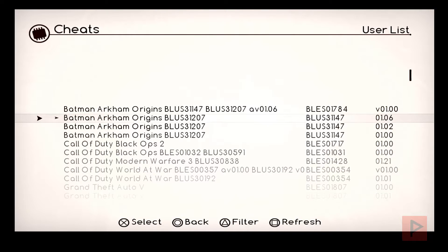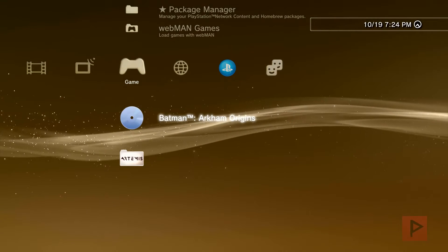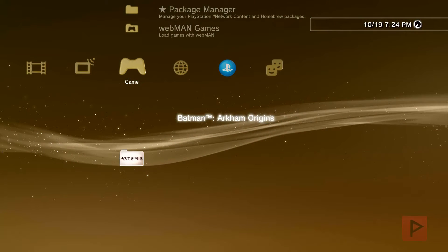What you want to do is press triangle — it filters all the games installed on your hard drive — and then find the cheats that are compatible with your version of the game. Enable whatever cheats you want, then go ahead and start the game from the start game icon. It's going to take you back to the XMB screen, and that's where you load your actual game. I loaded a game from Webman Games, but you can also use something like MultiMan.